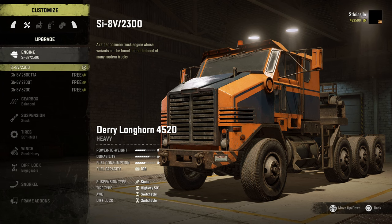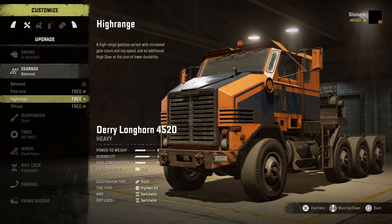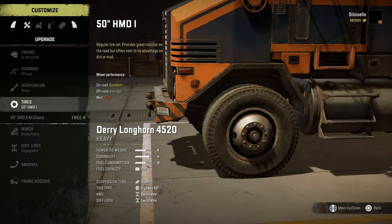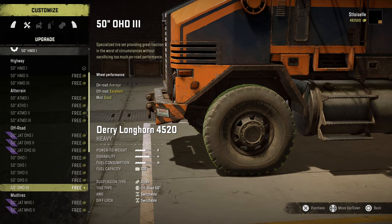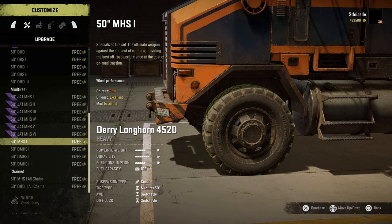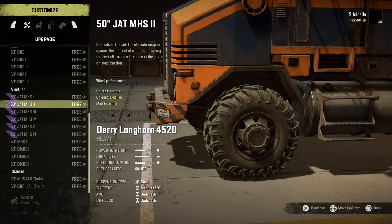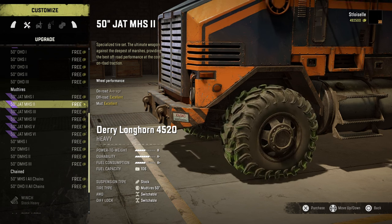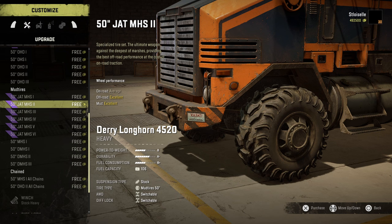So let's go in — first things first, we're going to leave everything stocked except for the off-road transmission. The suspension on this truck is going to have to be stock. We are going to test out two different sets of tires today. We are going to be doing the ones that I like the best — these ones. We're going to test the MHS-2 versus the MHS-4s and see if it really makes a difference or not. So let's go ahead and throw those on.